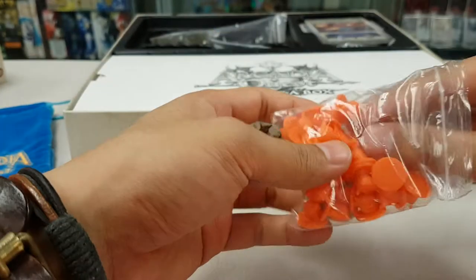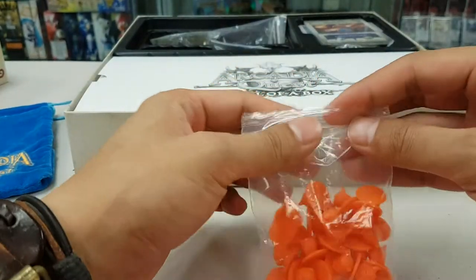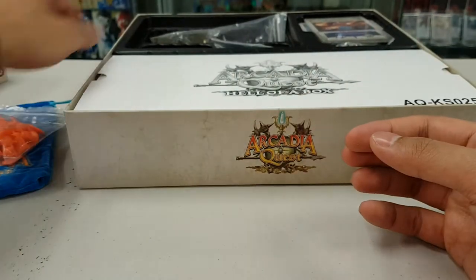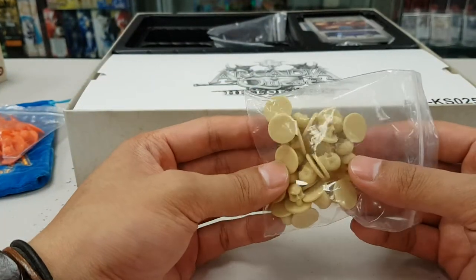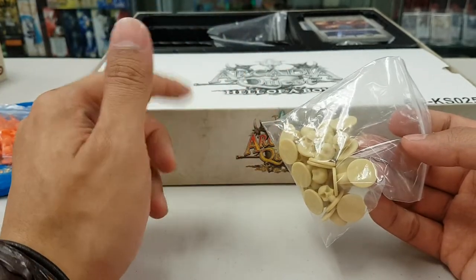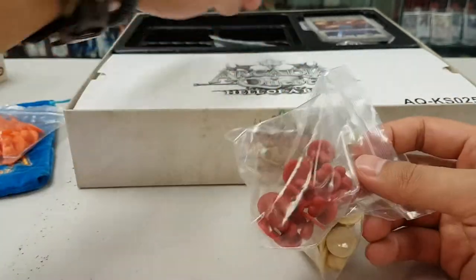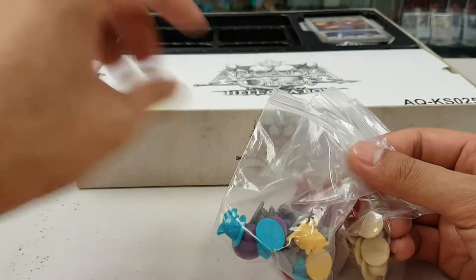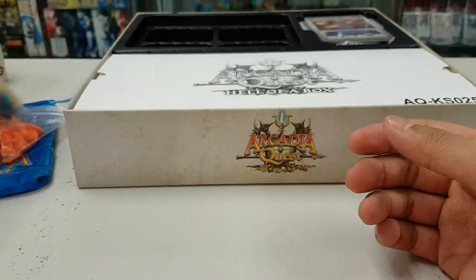Let's open it up and have a look. So there's that evil face — that's a damnation token that is introduced in Arcadia Quest Inferno. Next we have the death counters. Pretty much all these counters, you get the plastic version of them, whereas in the base game you get the cardboard punch-out versions. So you have the scale tokens, the live tokens, and these are the little guild tokens. When you put things on objectives and the quests and all that, you take your guild token, put it on, just to say yeah, I've done it.